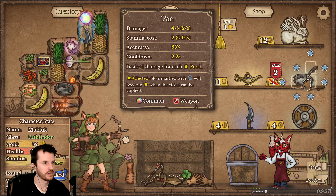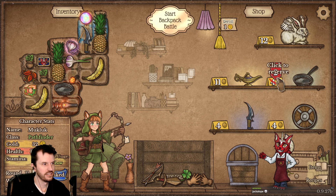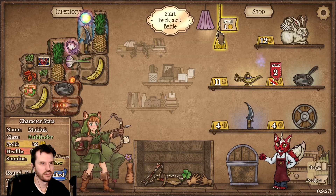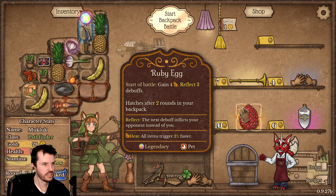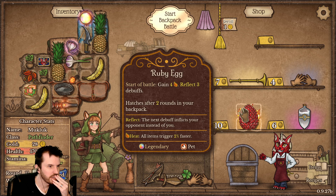I could get another frying pan — plus some damage for your star food. I need another bag though. Ruby egg: hatches after two rounds in your backpack. Hatches into what though?